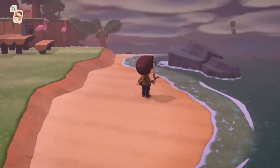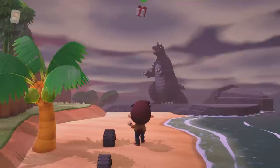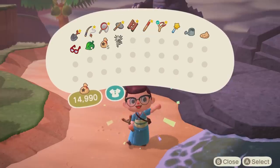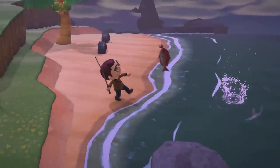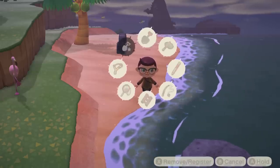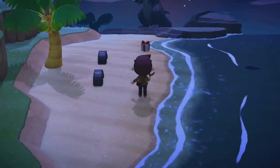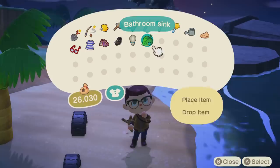So with all of this information, we now know that yellow balloons are the only ones that can give you bells, blue balloons are the only ones to drop crafting resources, red balloons seem to often give you furniture, and green balloons seem to drop a bit of everything. One thing I'm still curious about is whether green or red balloons possibly give you new items you've never had in your possession before — much like how a wisp can give you a new item. That could take a while to debunk, and it could be tough to prove either way.